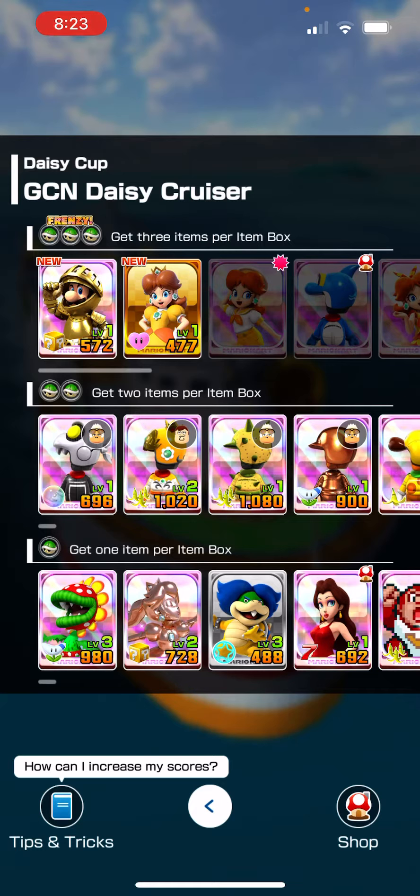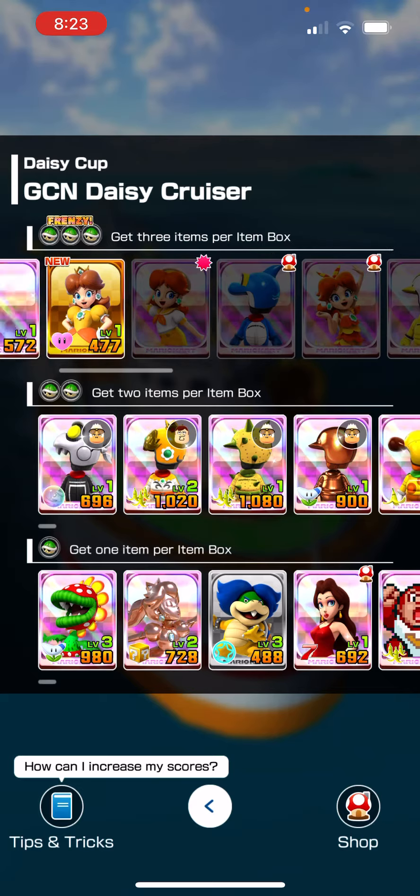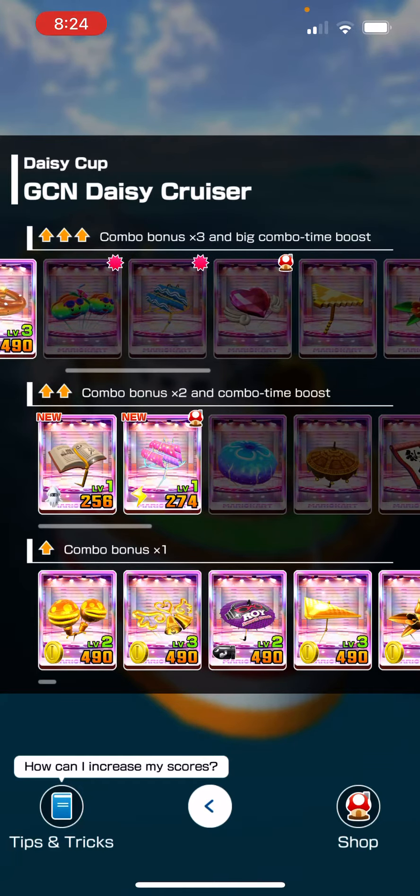We can use Gold Knight Luigi — I can upgrade him. He'll probably have to be my character I have to use. That's a tough one. I think our best bet is either to use this cart, but that's not good either.